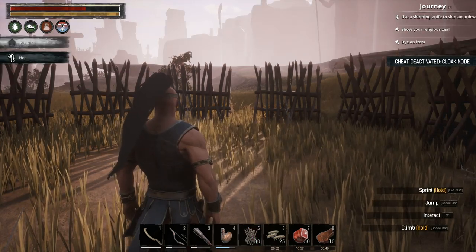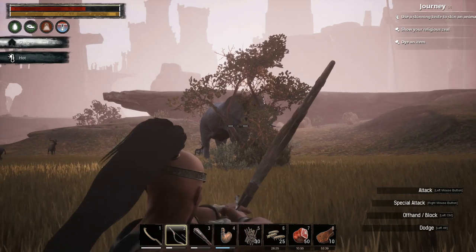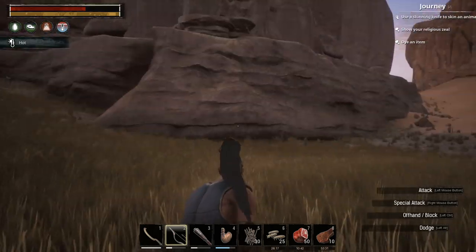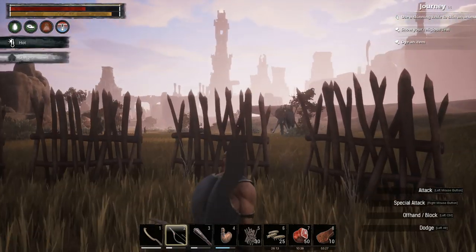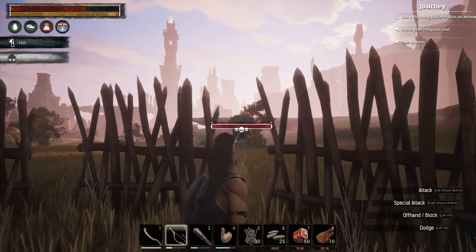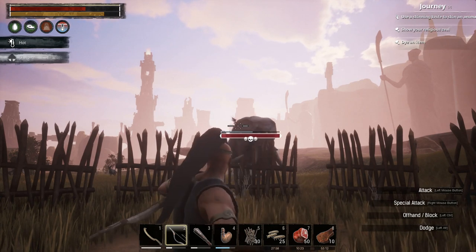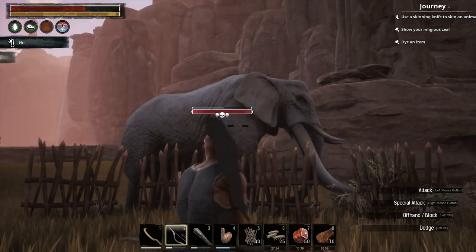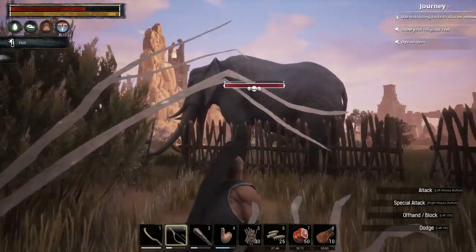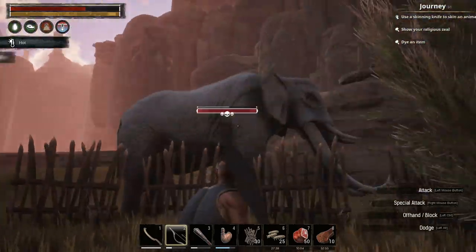We're going to kite the Elephant Boss into the trap using a bow and arrow — we want to keep as far away from him as possible and let him come to us. He's got attention now, so I'm just going to run behind the palisade walls. By staying at the center of the trap, the elephant wants to get to us but cannot get through the palisade walls, so he will not perform any attacks until he is within range. As long as we stay out of his attack range, he will just try to get to us.